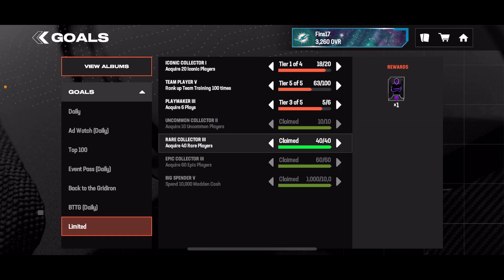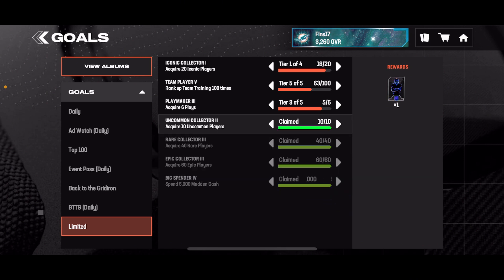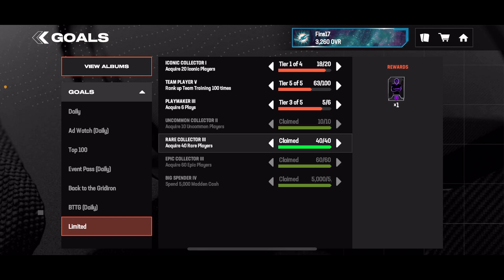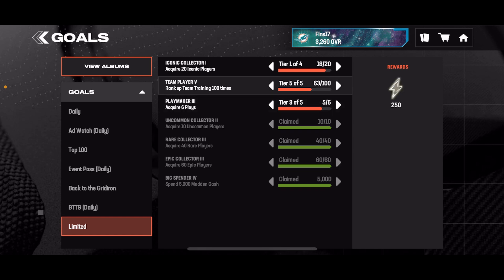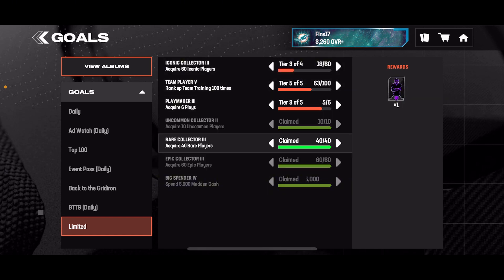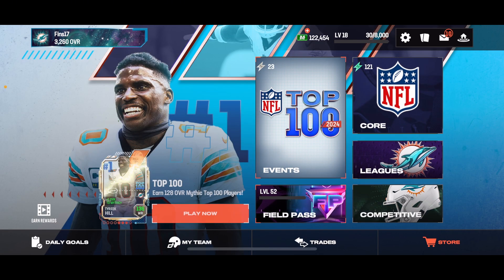By completing the game I mean acquiring players, but I've already claimed a lot of these so I won't get the updated ones. If you're watching this later down the line, these might be updated packs — currently they're just base 105 overall iconics. These just give you cash and everything. Basically, just acquire rare players, epic players, and spend Madden Cash throughout the year. That shouldn't be too hard since you do get a profit of Madden Cash every day if you do daily goals and watch ads.